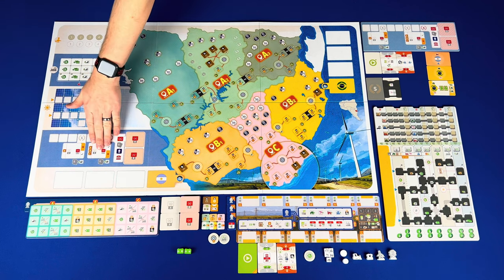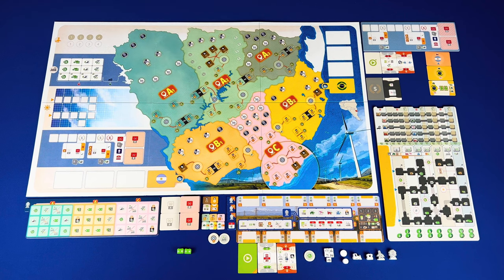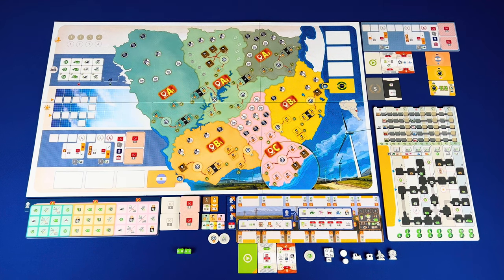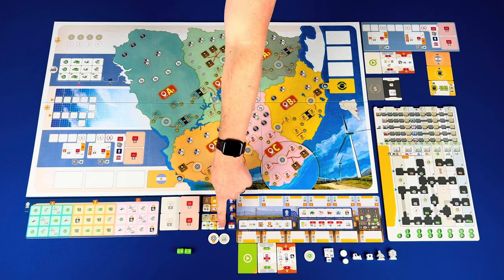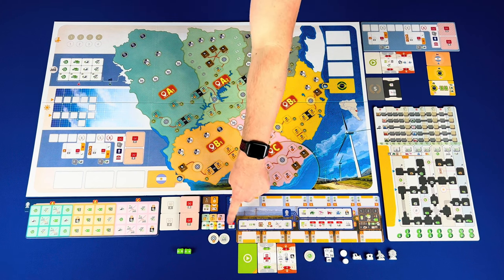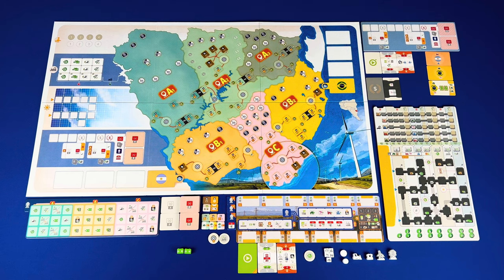Next you have the electrical tower bonus board, split into regions A, B, and C, with base scoring tiles for A and B, and scoring tiles for A and B. Remote contracts have a cost at the top and reward at the bottom. Solar contracts have income rewards. Standard contracts are split by region with their income rewards. Electrical tower bonus tiles have a region on the back and a reward on the front. Wind farm bonus tiles similarly have a region on the back and a reward on the front.